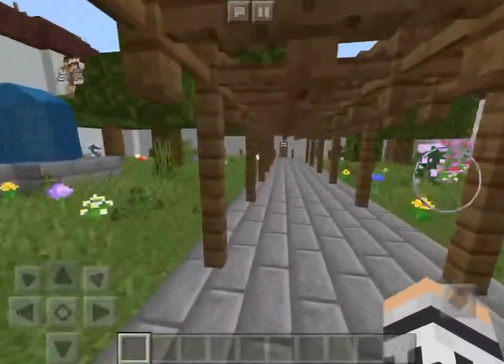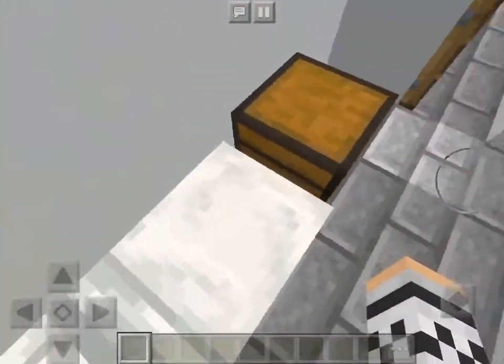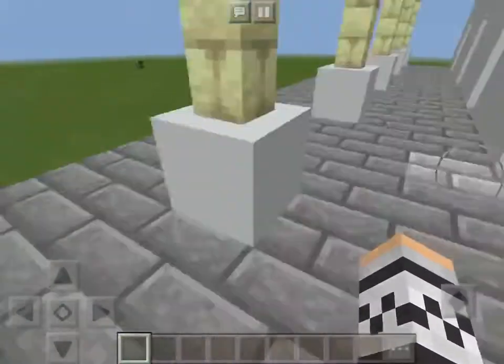Now over here is the poverty quarters where they would sleep and spend some of their time. So this is their bed. They have a chest, a shelf, and not much. And right here they had a little balcony.